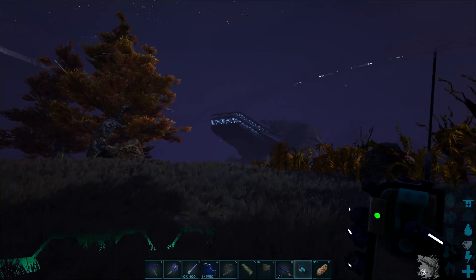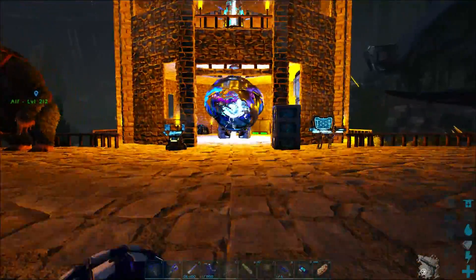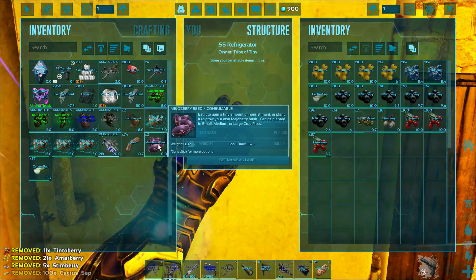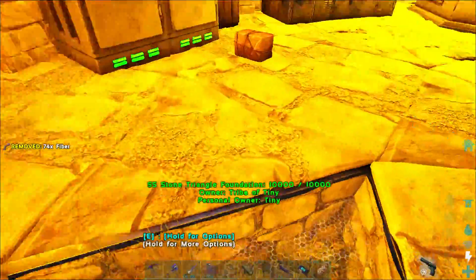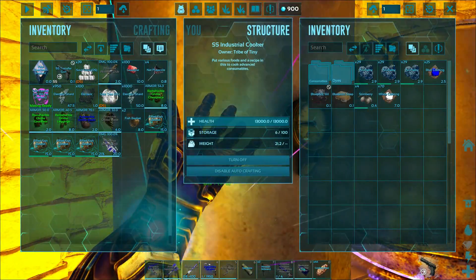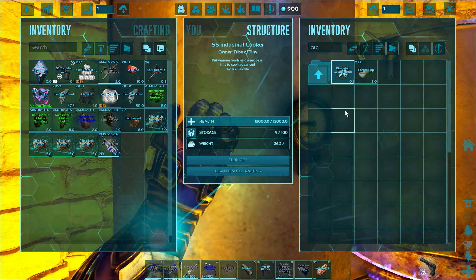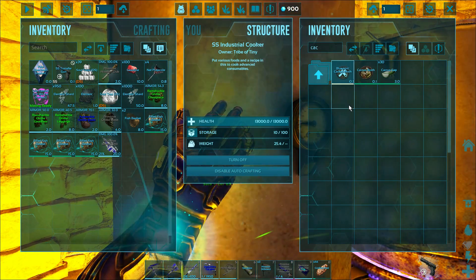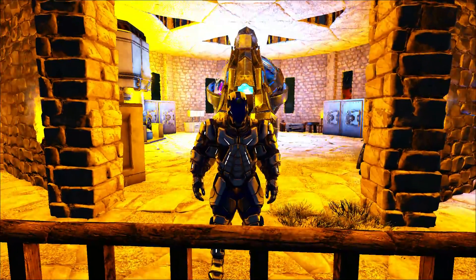If you've never tamed a Shadowmane before, it's going to be a little bit tricky. We're going to have probably some hard times with this. We do have to wait until the day — I don't remember what time they begin to sleep. The tough part is that Shadowmanes almost always spawn in pairs, so there's two of them. There's going to be one that we want to tame and one that we don't. One thing we can do — put the fish traps in your hotbar and go underwater, I think it does reset the timer, so you can keep your fish baskets fresh.